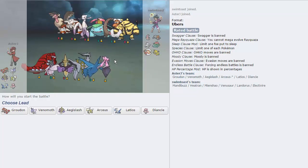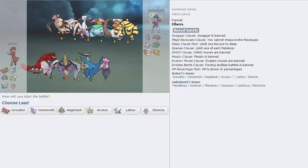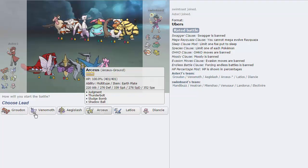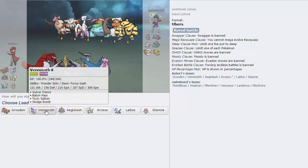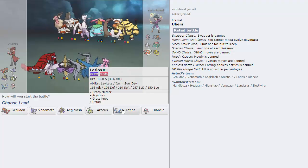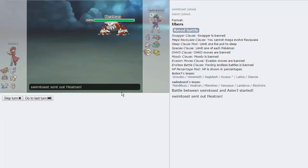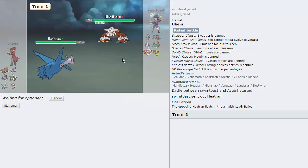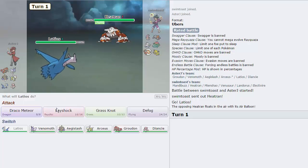My opponent decides to bring a mostly OU team — I guess I don't even know what to call this. He's got like a mix of everything. The only Uber on his team is Lando, so don't underestimate this, because he does have the Heatran plus Venusaur — that's looking very scary. I'm not gonna lead with Groudon this game because he has the Lando, and that just gives him way too much momentum. I'm gonna lead off with Latios as he leads with Heatran. He's got a Balloon, so I'm going to Psyshock first to break the Balloon.